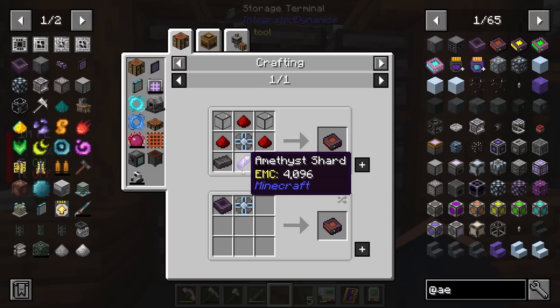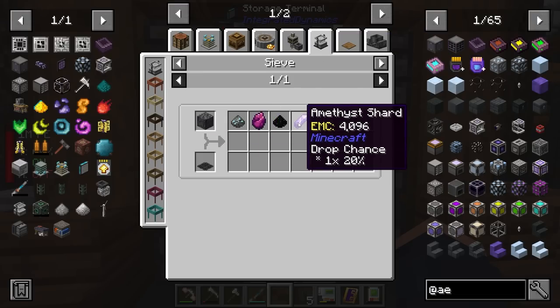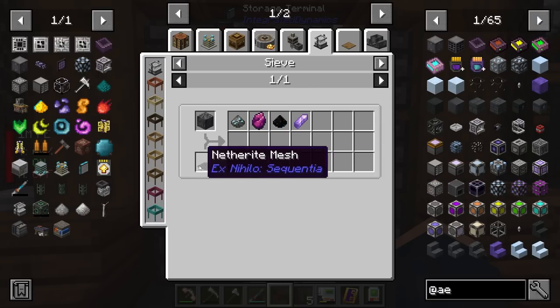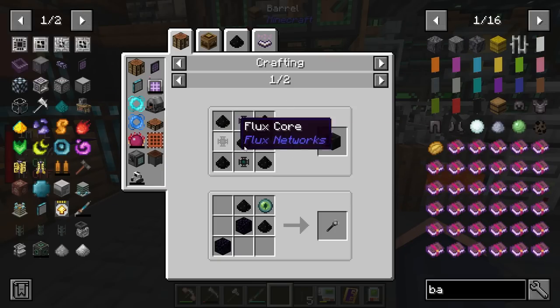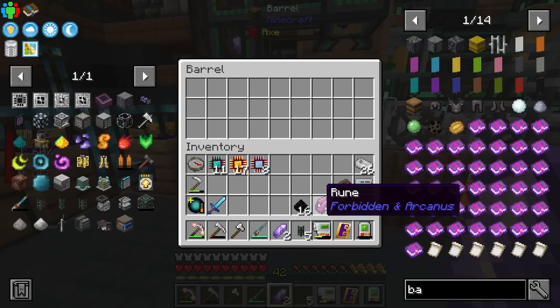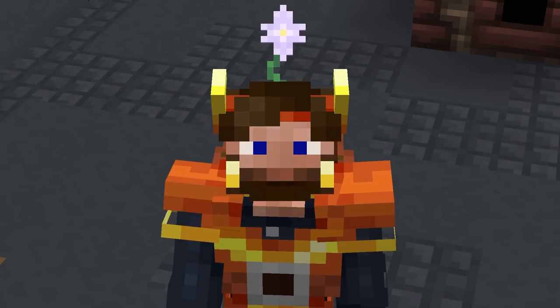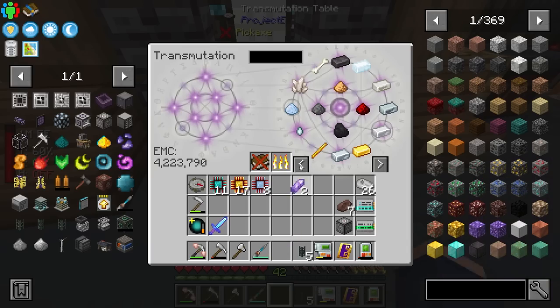I do need amethyst shards to make these discs. Luckily that's not too bad — we can take some basalt and EMC it since we only need one. I'm going to throw some basalt into the sieve I have going for my netherite. This process is also going to give us some Flux Dust, which is used for getting into Flux Networks — we're probably going to get into that very soon. There are also runes from Forbidden & Arcanus, which is something we'll get into soon too. There are so many mods in this pack and I can't wait to do them all.